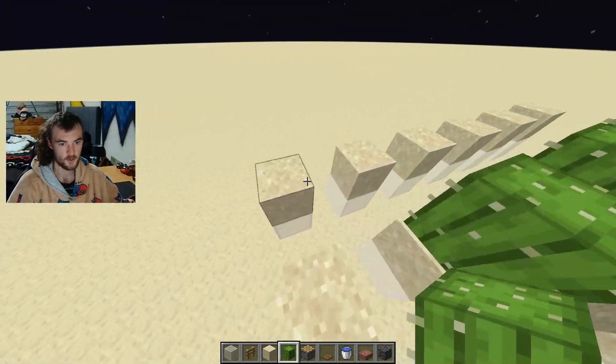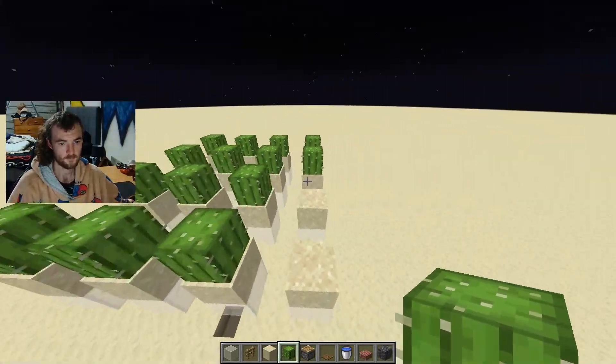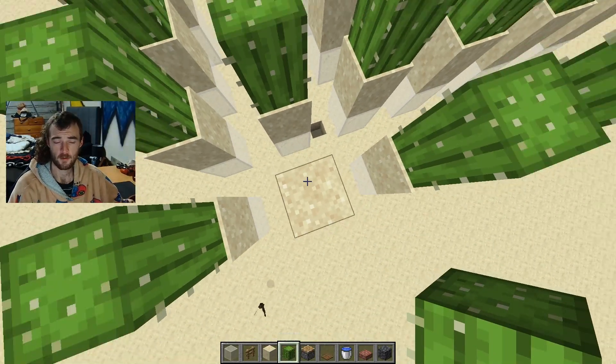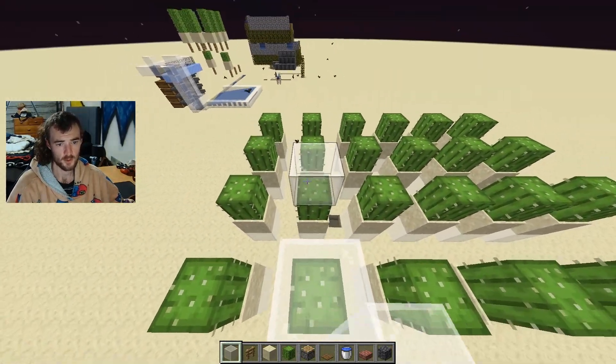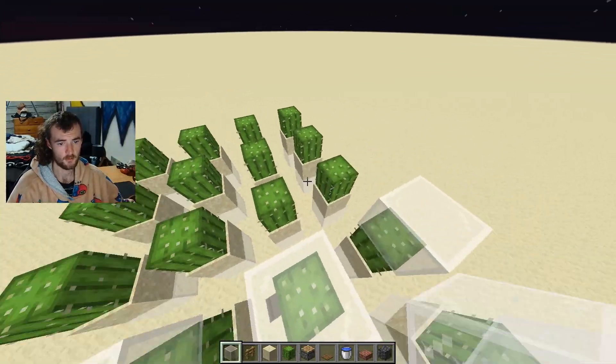Like to go like that and then just wrap around. I recommend wearing armor for this stage here, just because you get a little bit injured. I'm just on creative so I will not be getting injured. After this, just pick a clock of your choice and what I do is just go around like this.